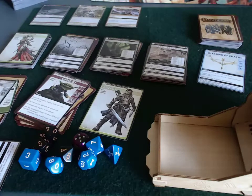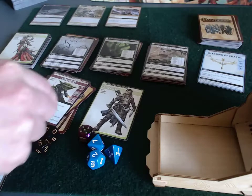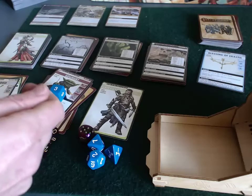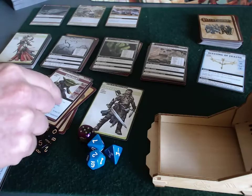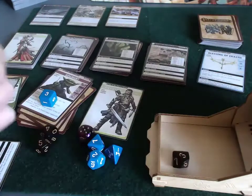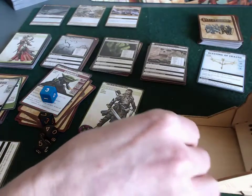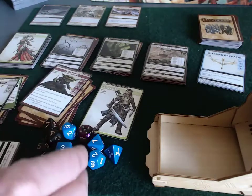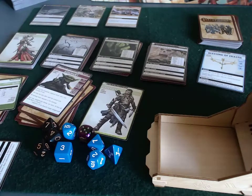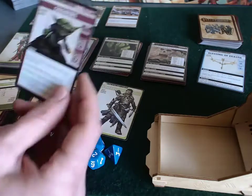He invokes his longsword again for a bonus d10, still with plus 3 for melee, now trying to reach 12 — effectively a 9 across 2d10. He rolls a 3 and a 2: that's 3 plus 2 plus 3 equals 8, one short of 12. He fails, and must take 4 damage, which he can't absorb — so he loses his longsword to this sinister little goblin druid.